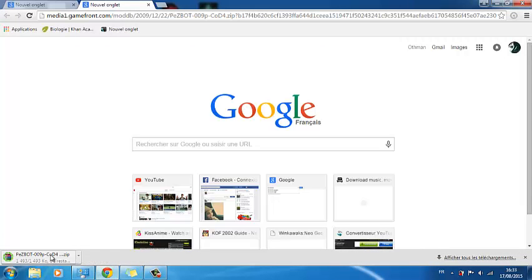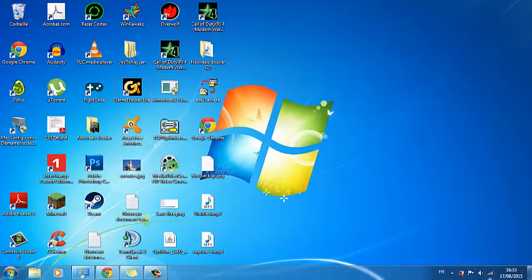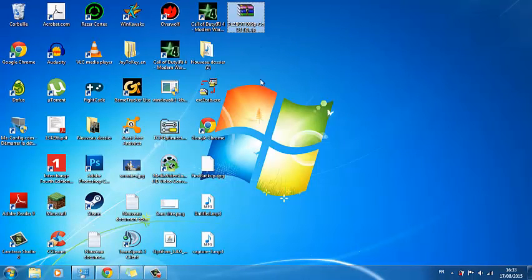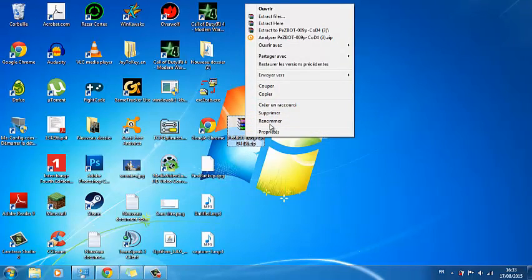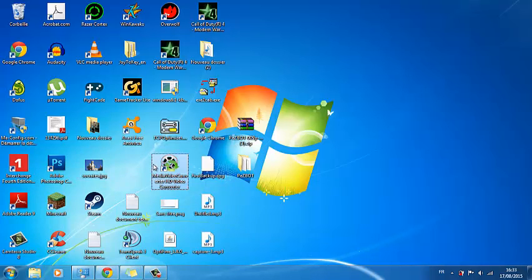Once the download is finished, go and drag it directly into your desktop like so. Then right-click it, hit Extract Here, and that will give you this little folder here.